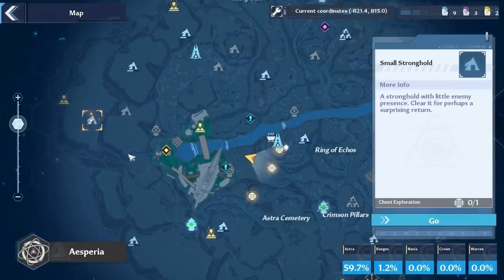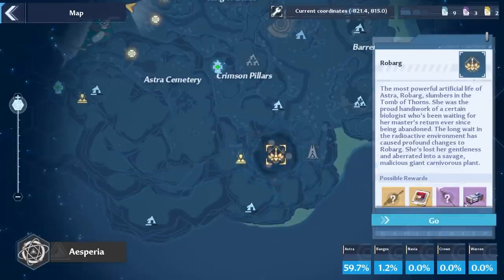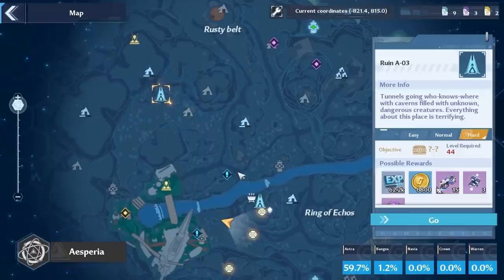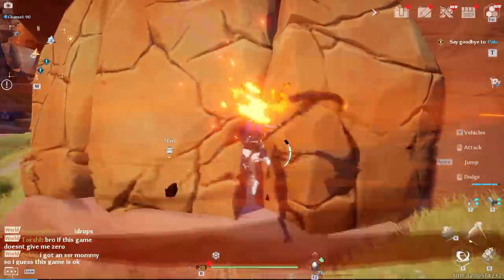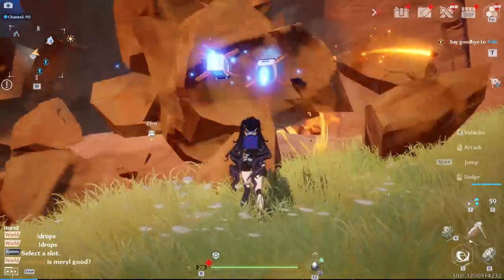On the map, enemy camps highlighted in blue mean there's treasure to loot there. If a camp has a bar at the bottom that's halfway filled, there's still another treasure left. The symbols for world bosses and raids are almost impossible to do alone — always do them in a group. Ruins are equivalent to early domains in Genshin with puzzles and a boss to defeat, rewarding experience and relics. Certain relics let you interact with environments to acquire nucleuses.